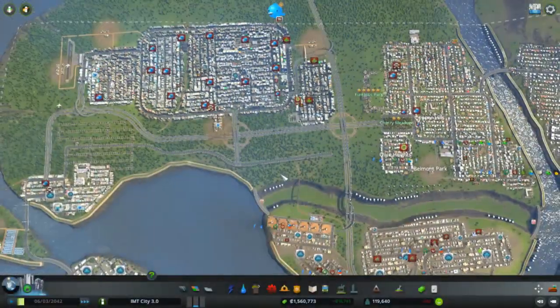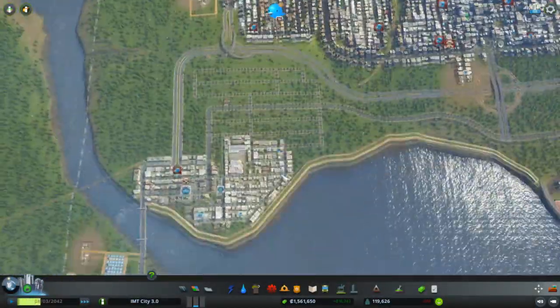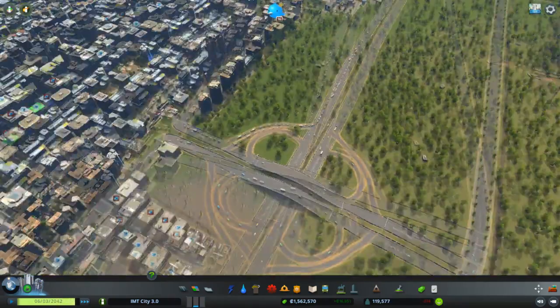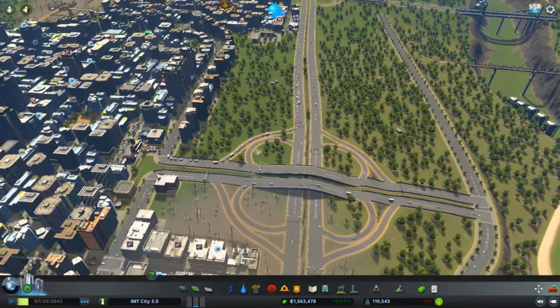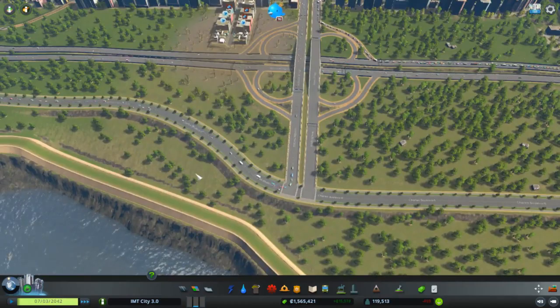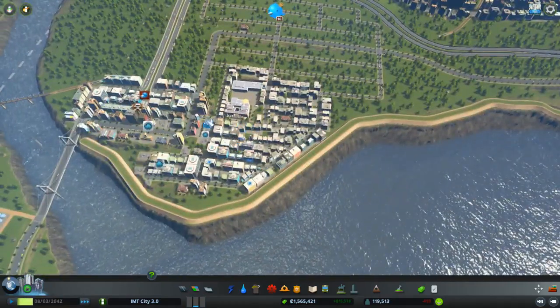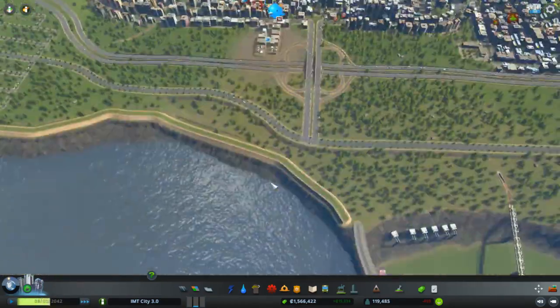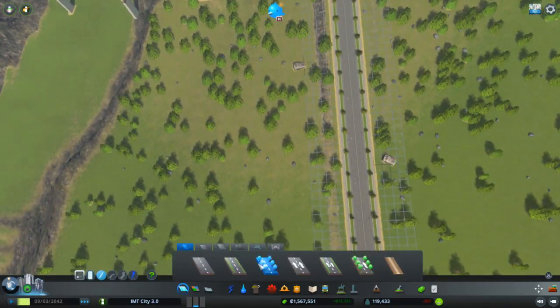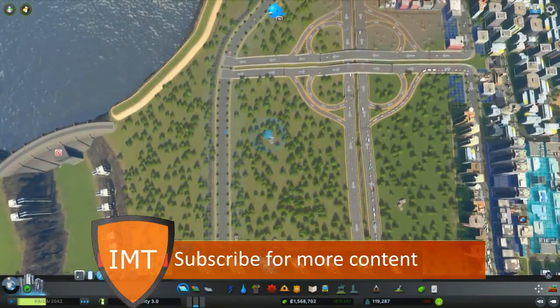Hello everyone, welcome to the Iron Market with David Ciccar. In this episode, we expanded our city and did some reworking with our intersection here, because it was just one access earlier. But now we have another access to this part of our city, which will be filled with housing, offices, and shops of course as well.